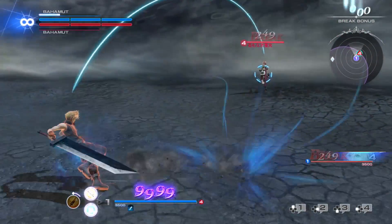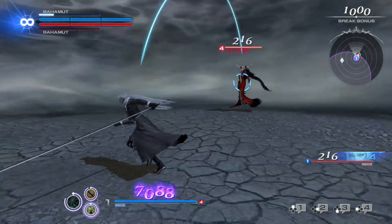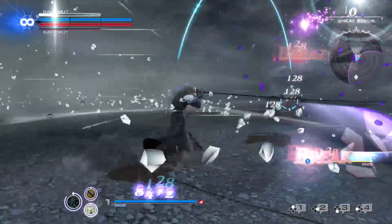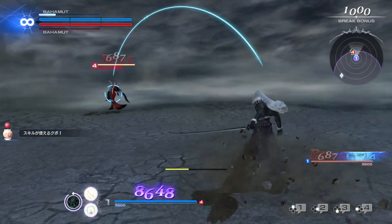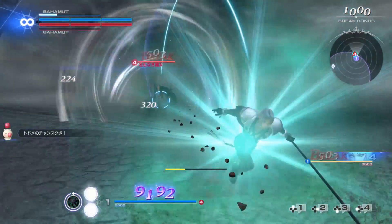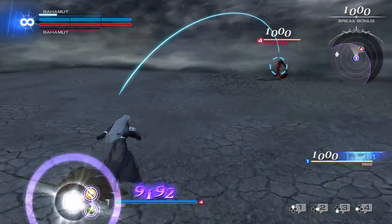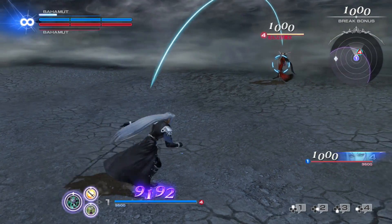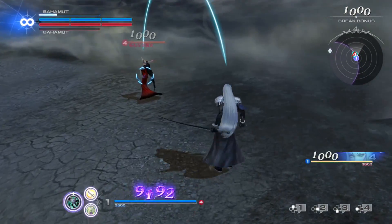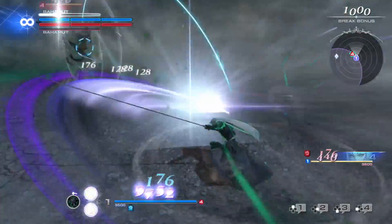The next two can be technically difficult to master. Sephiroth is capable of canceling the startup animation on his dash if timed properly at the end of certain combos, giving him better chasing or escaping options. The frame can be hard to hit until you've gotten a lot of practice, so if you plan on playing a lot of Sephiroth, you'll want to practice this in training mode first. His EX skill also slows the movement speed of anyone around him by quite a bit.